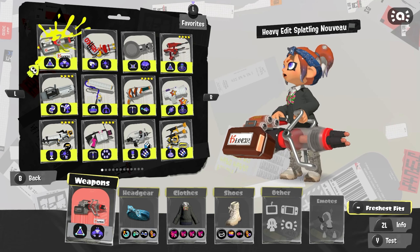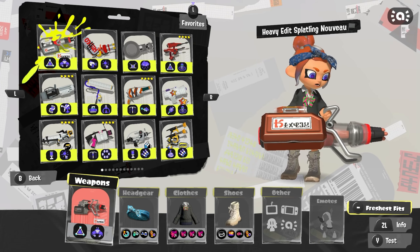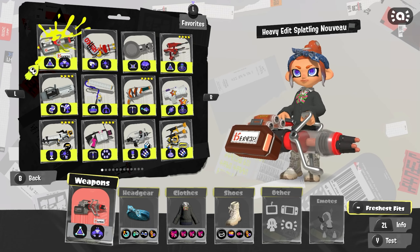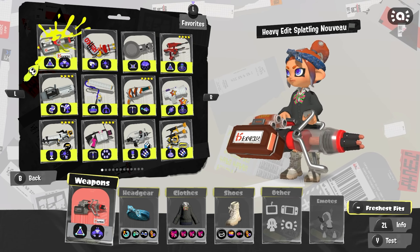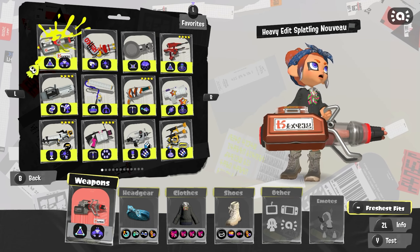It comes with a splat bomb, which is actually pretty nice to poke longer ranged weapons. Curling bomb really couldn't do that unless there was flat terrain, and even then you're not really poking them that easily because it slowly approaches you — not very menacing. It's also nice as a get-off-me tool if people are chasing you, or if you just want to retreat and throw it at people while you're running away.